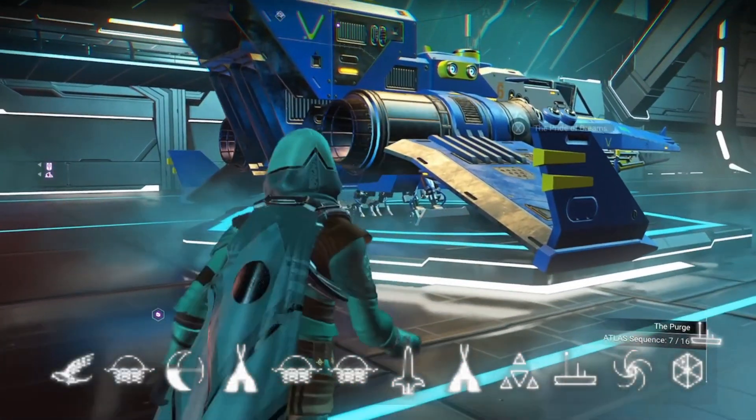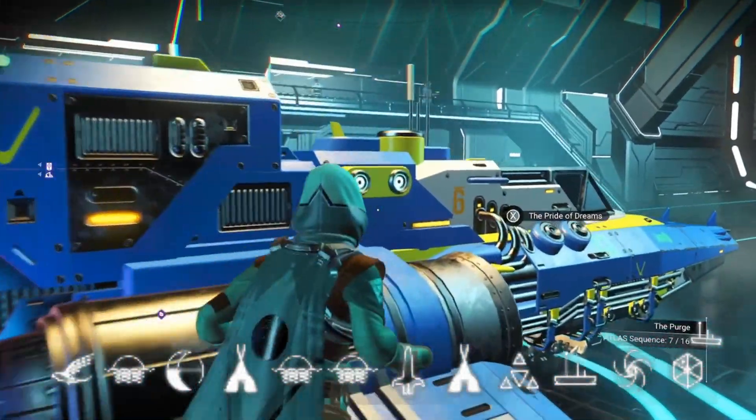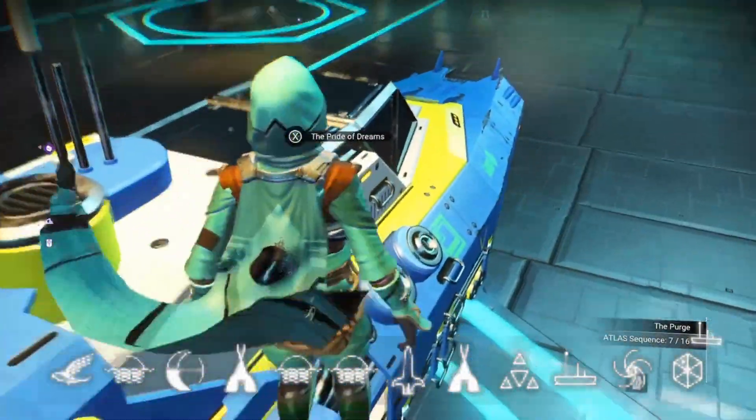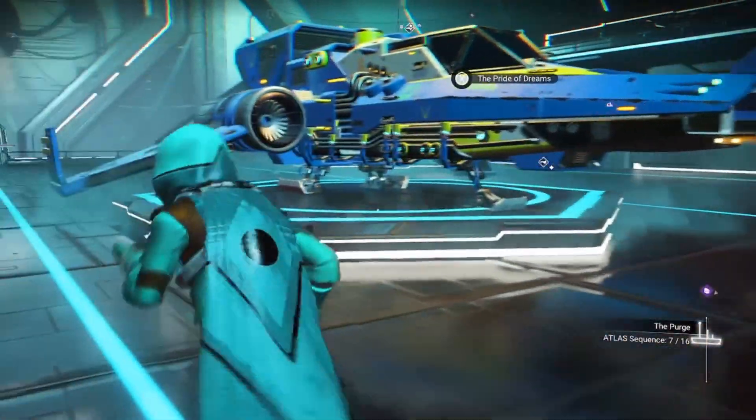The glyphs to portal to this system are on the bottom of your screen now. Once you arrive, all you have to do is fly straight to the space station to look for this ship.